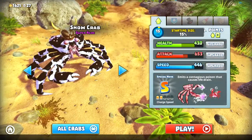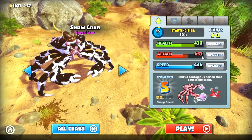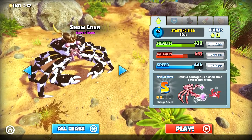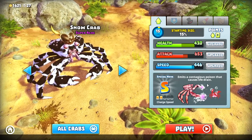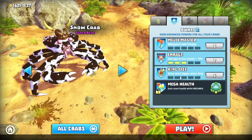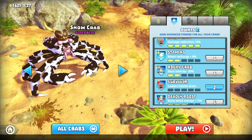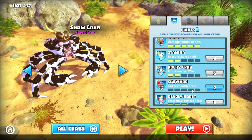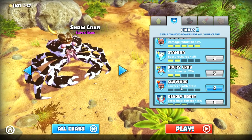Gold 15 is not bad, good enough for PvP. Currently health I've got 430, 63 on attack, 446 on speed. It is ultimate — we pop it, emits a contagious poison that causes a life drain. And this life drain can also be affected by survivor skill. So if somebody hits you with that, it won't drain as fast if you have invested in survivor, which I have not invested in yet.